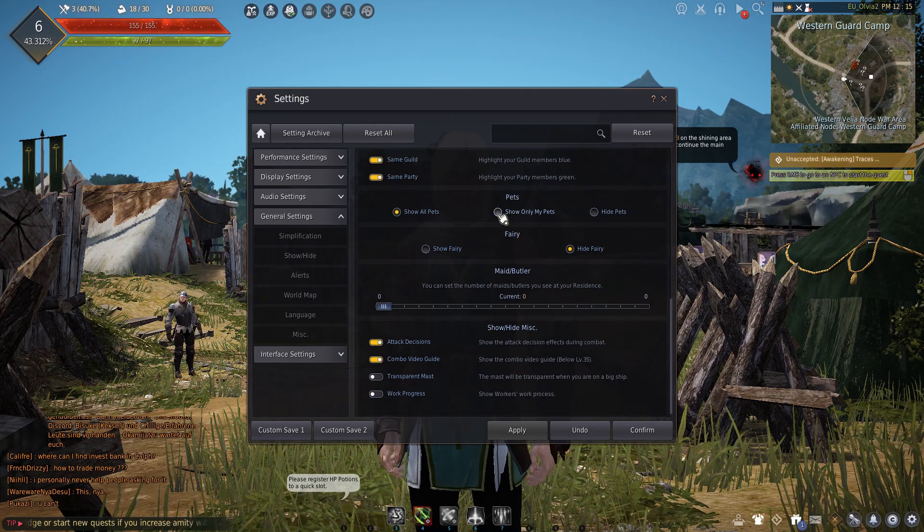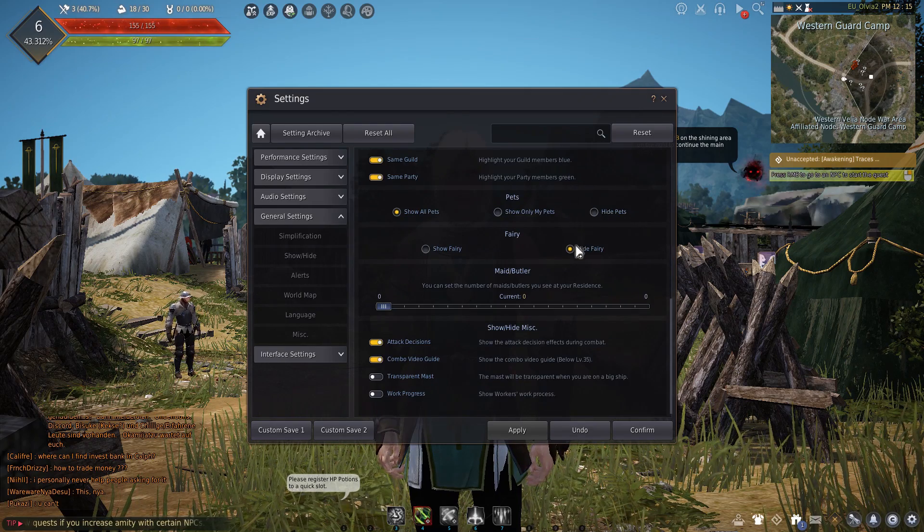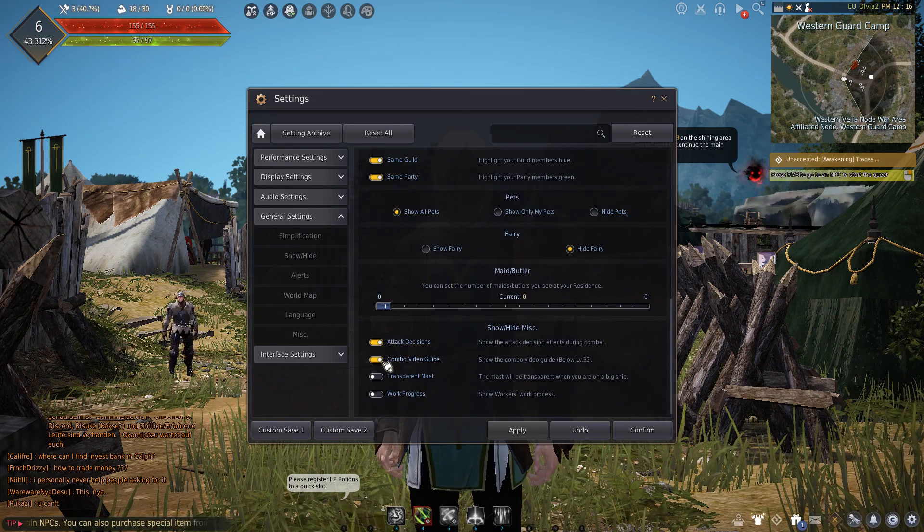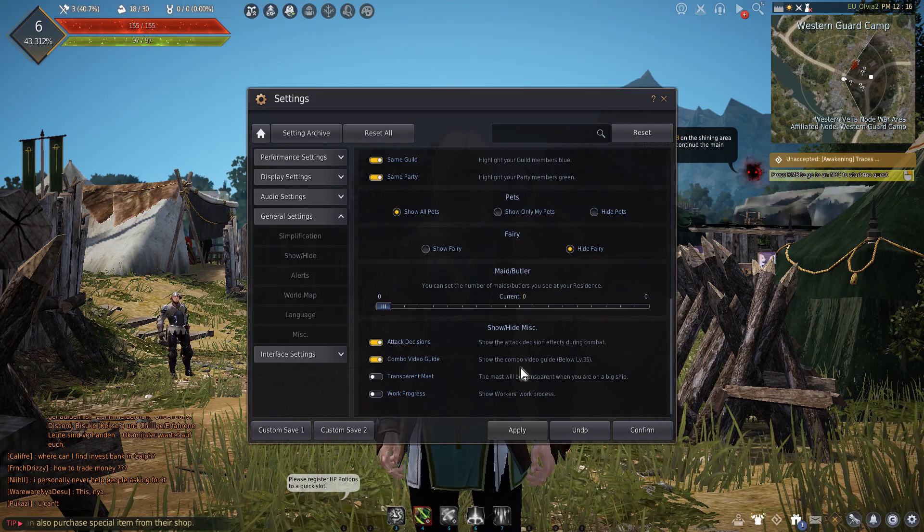Below, you have the option to hide pets, the ferry, maids at your residence, attack decision effects during combat and the combo video guide if you are below level 35.